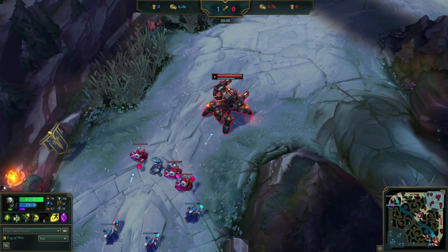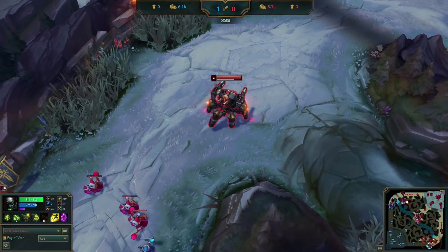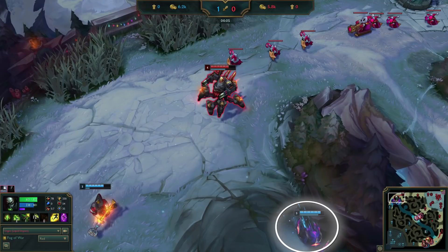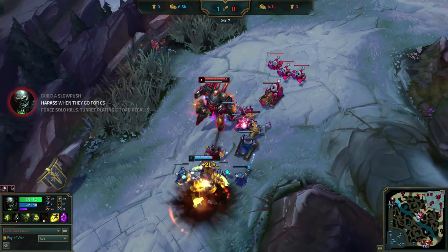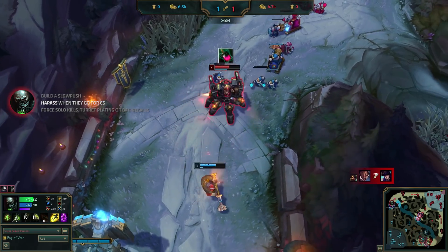Let's move back to the gameplay. Impact continues to play back while waiting for his next wave, and Kha'Zix ends up appearing on the ward he placed earlier. Since his lane positioning was so good, the gank doesn't work at all. This is a big deal, as everyone on his team now knows where Kha'Zix is. Kha'Zix walks away, so Impact goes back to pressuring Jax, who is running out of mana after wasting his abilities in the failed gank. When Jax walks up for a last hit, Impact dashes in to force Jax to use even more mana, then backs off to sustain back up with his corrupting potion.